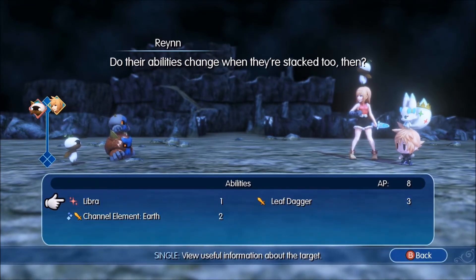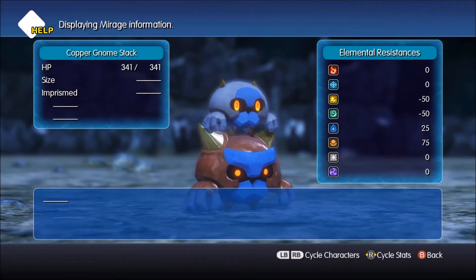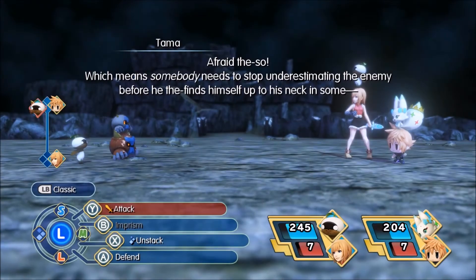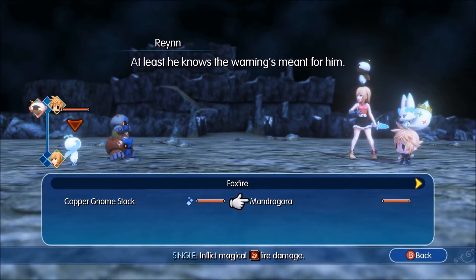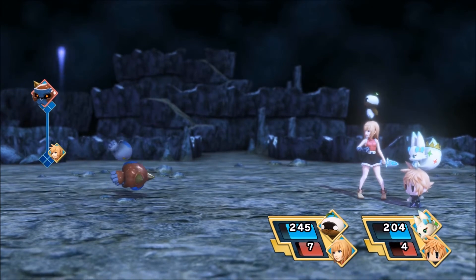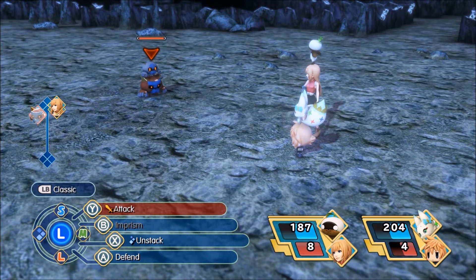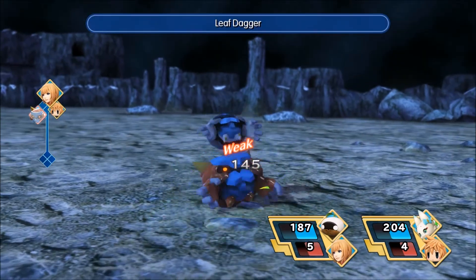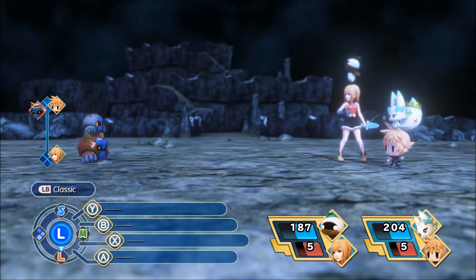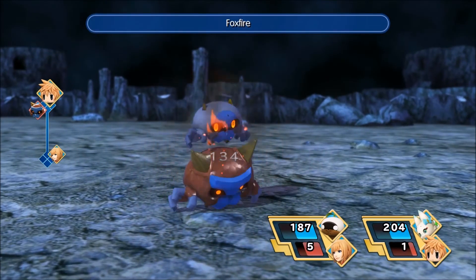Do their abilities change when they're stacked? Wind and electricity — they do not like at all. The enemy defends himself up to his neck. Let's get rid of the Mandragora real quick. Let's speed up to our turn. Leaf dagger — let's do that. That was only half of its health. What happened to the combination thing? Maybe we just don't have enough stuff. Let's just use fire on it — that was pretty good damage, actually.